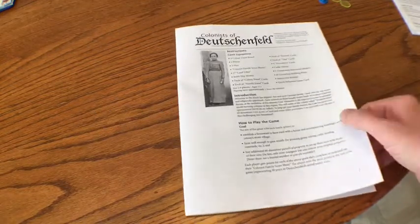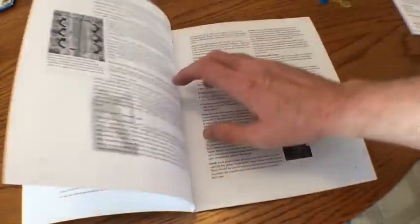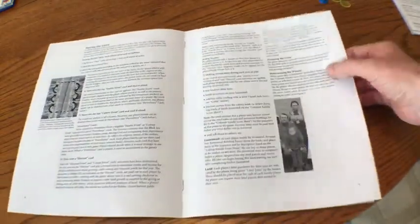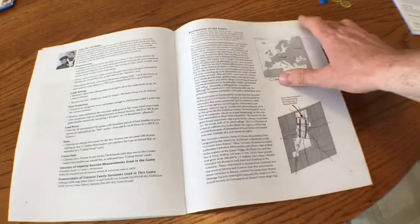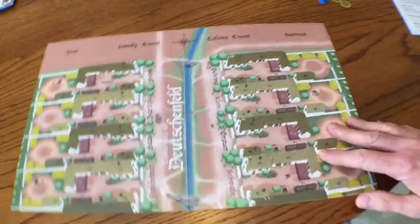First of all, of course, there's an instruction booklet. This is eight pages, but don't get too overwhelmed by it. Only about three or four are actual explanations of playing the game. The rest of it is some background on the history of this part of the world and these colonists, and then your basic primary sources for the game. There's also a quick reference card so that you can quickly look at some basic things as you're playing the game.